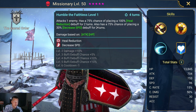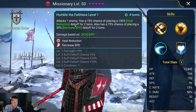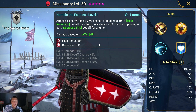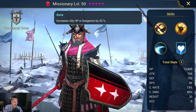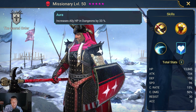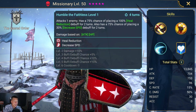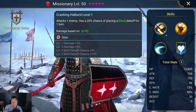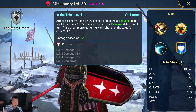He'd be great in the arena against somebody like a Rain Beast — to decrease speed and do some heal reduction. Missionary has some situational use. His aura is okay, not amazing but okay. I would say he's a decent epic, definitely not great or anything, in my opinion.